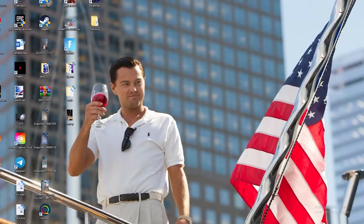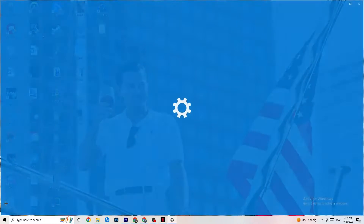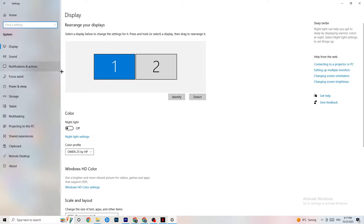So the first thing I want you to do if your game freezes, has FPS drops, or stutters — navigate to the bottom left corner of your screen, click on the Windows symbol, hit Settings, and go right into System.